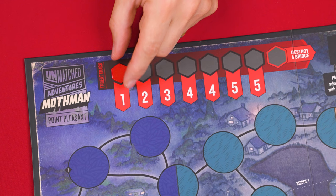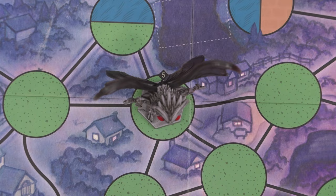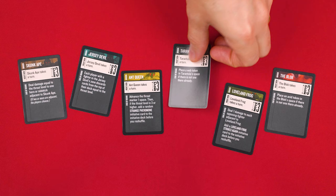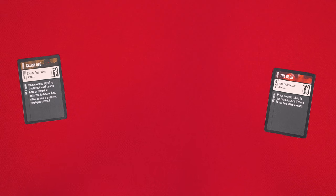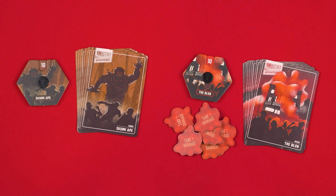Then put this threat marker on the first space of this threat track, and the villain miniature on the value 5 starting space. In addition to the two possible villains, the game also comes with six different minions, and you'll pick a number of these to use equal to your number of players, so two minions in this case. This can be chosen randomly by finding the initiative card for each minion, mixing them up, and then revealing the required number randomly. Or you can just pick which ones you want to use, and I can tell you for sure I'm going to pick the Skunk Ape, and let's also go with the Blob.